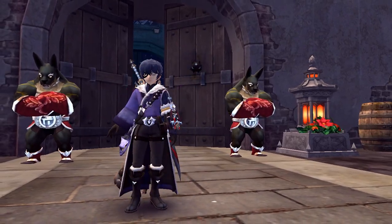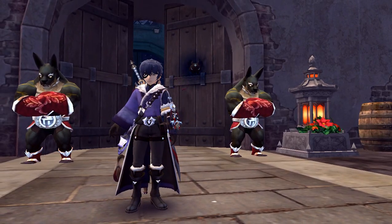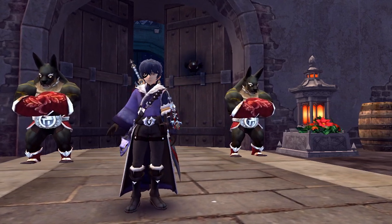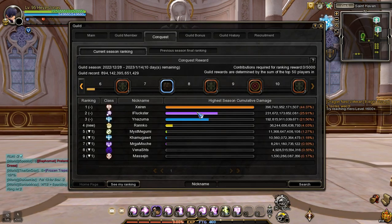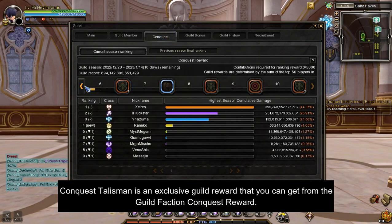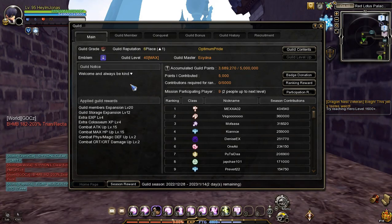Hey, I'm Jonas. In this video I will show you how to get a conquest talisman for free in Dragon Nest. Conquest talisman is an exclusive guild reward that you can get from the guild faction conquest reward.